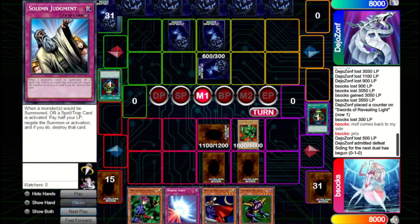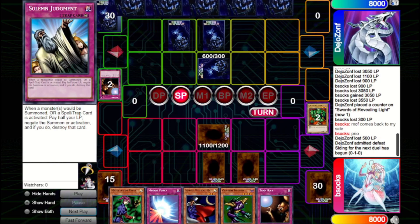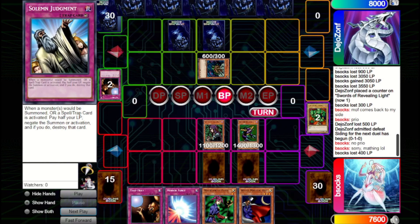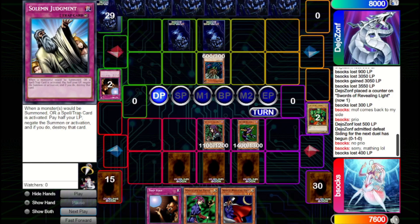They set another card and pass. We bring out Cannon Soldier without using its effect, flip the Witch and try attacking in. Unfortunately their set monster is a Mooka Mooka, so we can't get over it. We set Mirror Force in case they try attacking with Mooka Mooka next turn, figuring they're unlikely to Heavy given their back row, and if they do Heavy we have Solemn. They try attacking into Cannon Soldier and we Mirror Force away their Mooka Mooka, but unfortunately they have Dark Hole to follow up, so we lose our field.